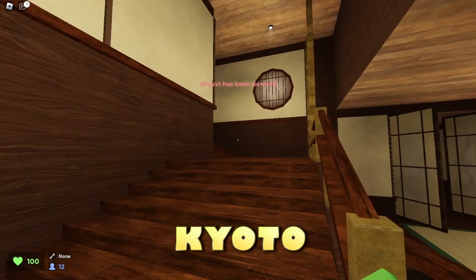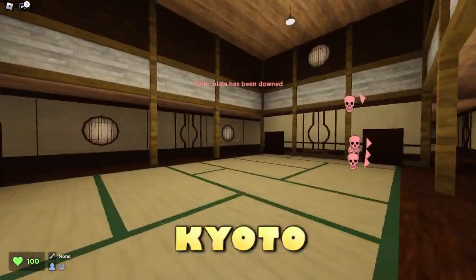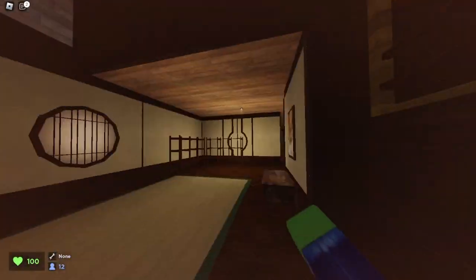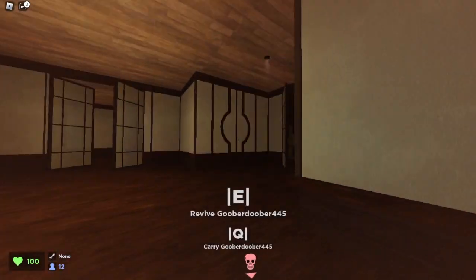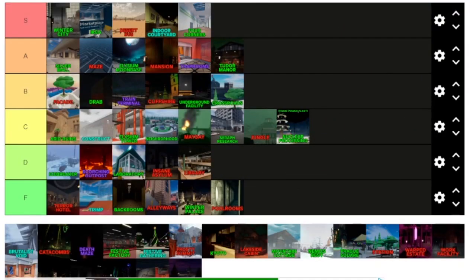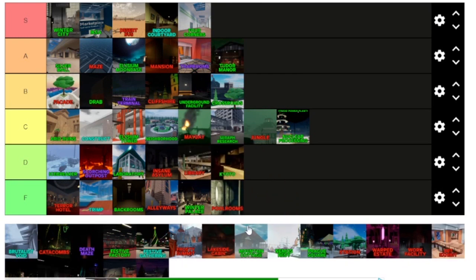Here we are on Kyoto. I'm not the biggest fan of this map — there's not a lot of space, and it's easy to go into a corner and get killed. There could be a little more room, but this map is just not my type. Ranking Kyoto — it does not have the absolute best running space. This gets a D tier.